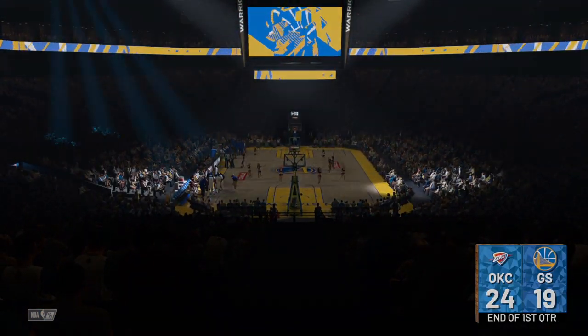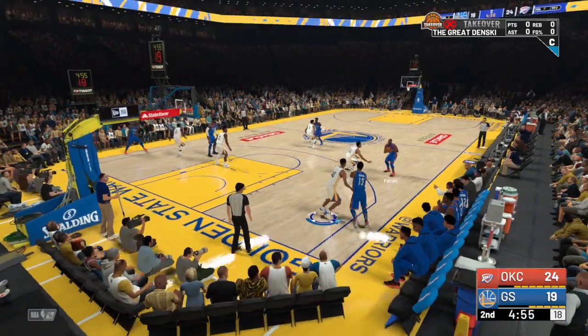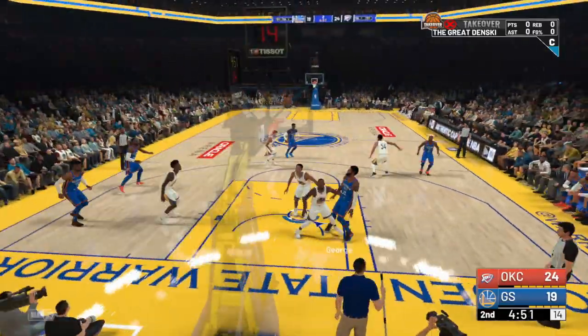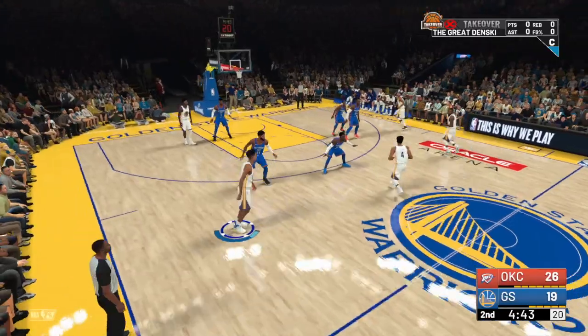If you go to the Warriors and you do get put in during the second half, the reason you go to the Warriors is because they're the best team in the NBA. Even if you get in during the second half, a lot of the time you're going to be up by 11 or more — and if you're up by 11 or more, you can just sim out.